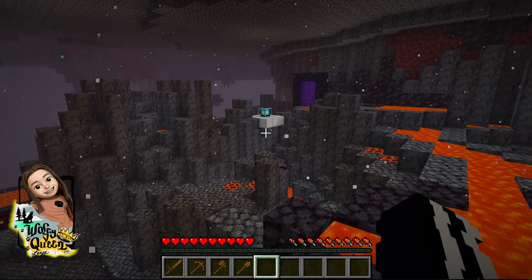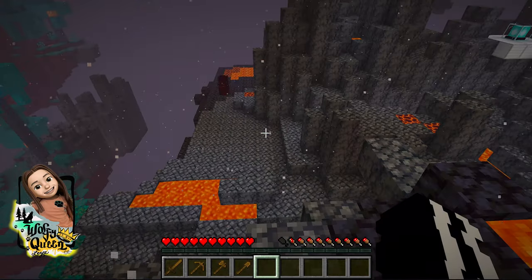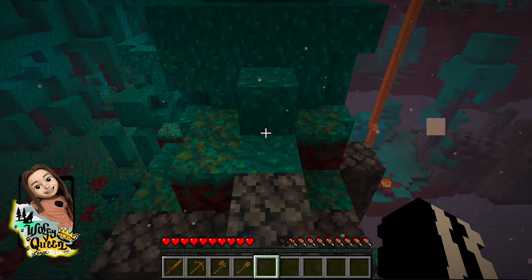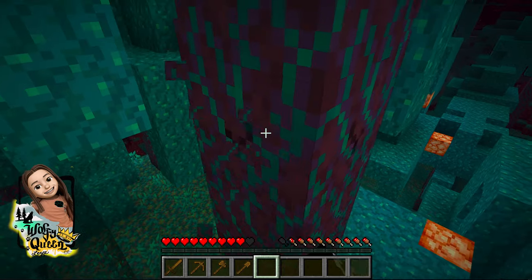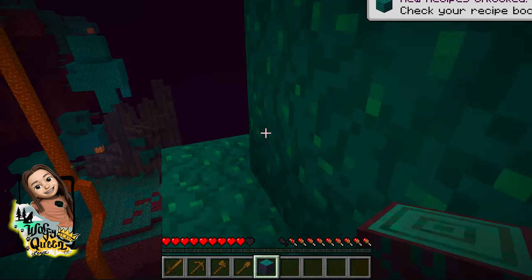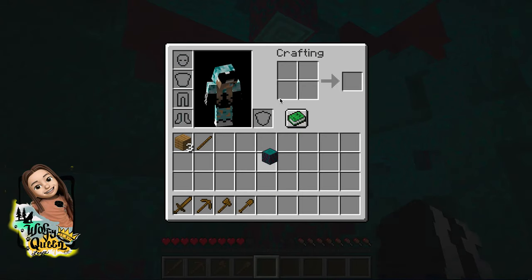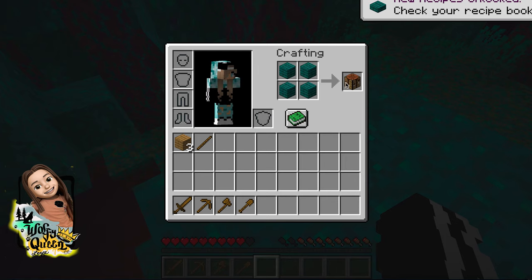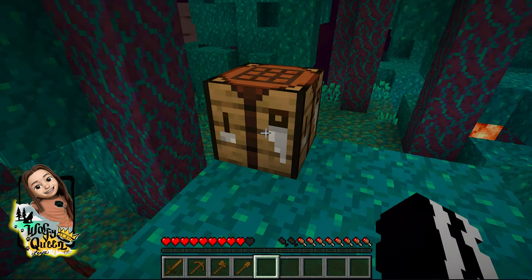I tried to place the beacon in the other world and somehow when I placed it, the beacon glowed and then disappeared and I guess it entered in here. I just love this place. What's this — it looks cool. Can we make wood out of this? Let's just make a crafting table. I didn't know you could make it out of that.